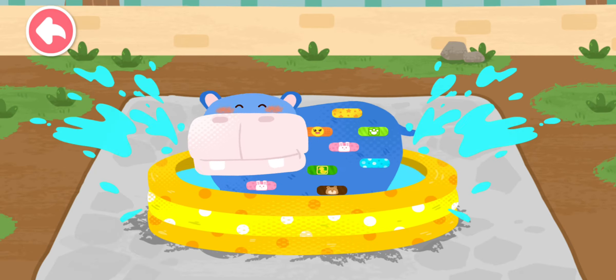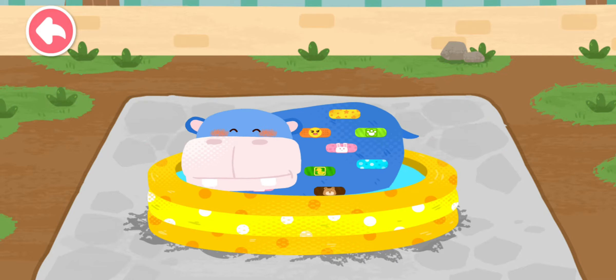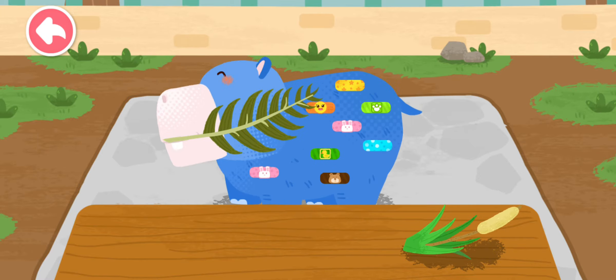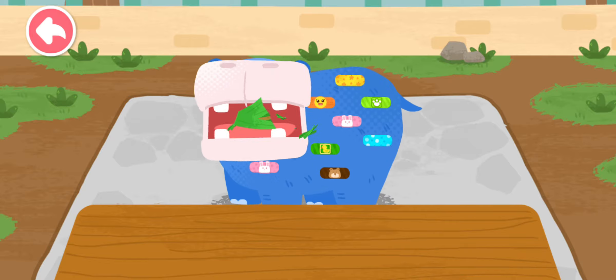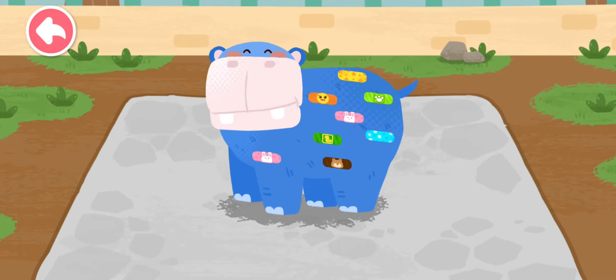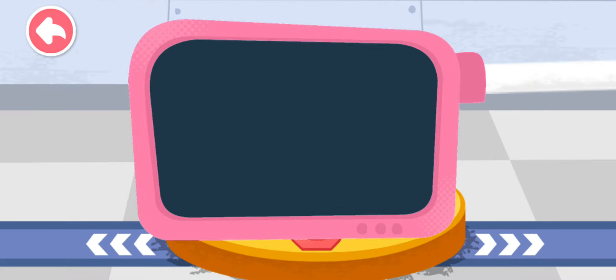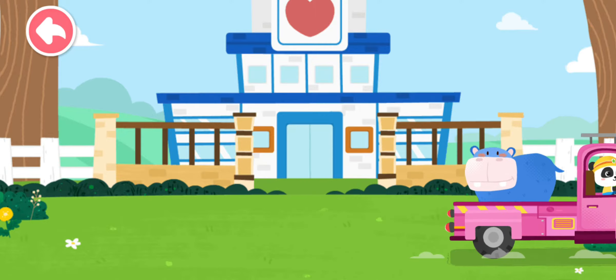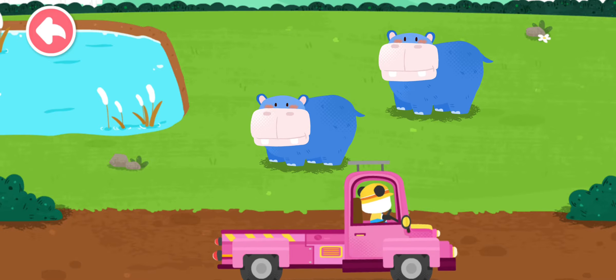Hahaha! The hippo is so happy in the water! The hippo likes to eat all kinds of aquatic plants. Please help examine it. It is very healthy now! You've helped an animal again! Let's take it home! The hippo lives in the reeds by the river. Goodbye, hippo! You're welcome!